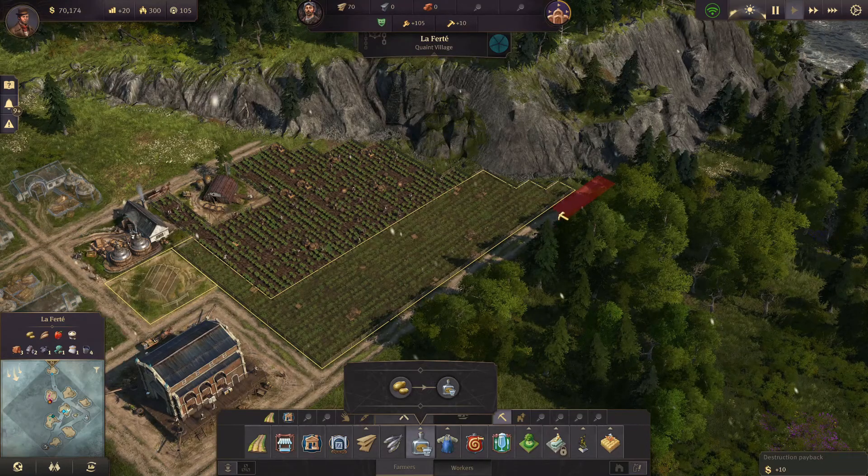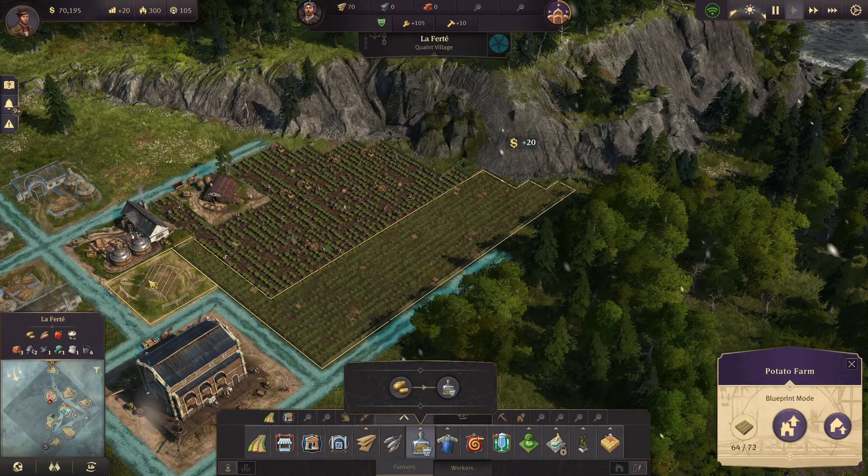So we need an additional 8, and I think we can get them from the street over here. 1, 2, 3, 4, 5, 6, 7, 8. Just like that.